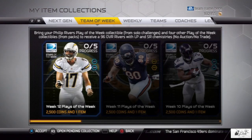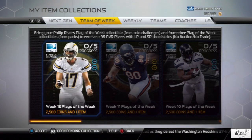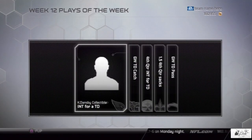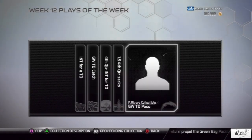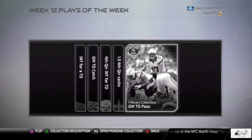Week 12 fantasy cards have been released into Madden Ultimate Team and we're going to take a look at the collection. Upon completing it you are going to receive a 96 overall Philip Rivers with Long Pass and Speed Run chemistries. The collectibles needed this week are Carlos Dansby, Kendall Wright, William Gay, Cameron Jordan, and the solo challenge reward Philip Rivers.